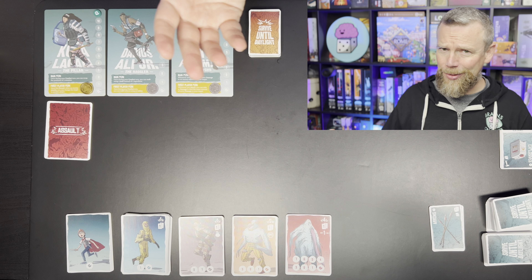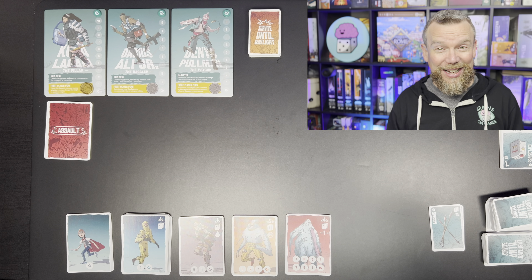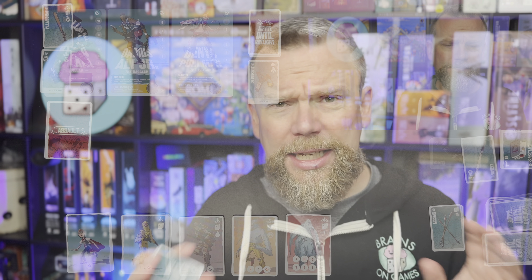Survive Until Daylight is light in terms of its complexity, though it is still strategic. The rules are fairly simple and easy to understand. Your goal in the base game is to survive through the night. There are going to be six waves of zombie attacks that you have to make it through. If any player gets eliminated, that's game over — there's not really player elimination where one person sits and watches everyone play. If one of these heroes dies, you didn't make it through the night and the game is done.